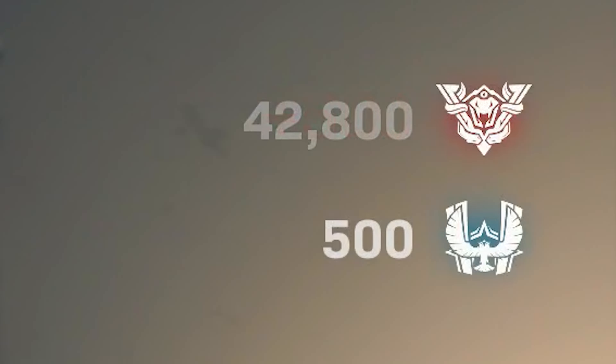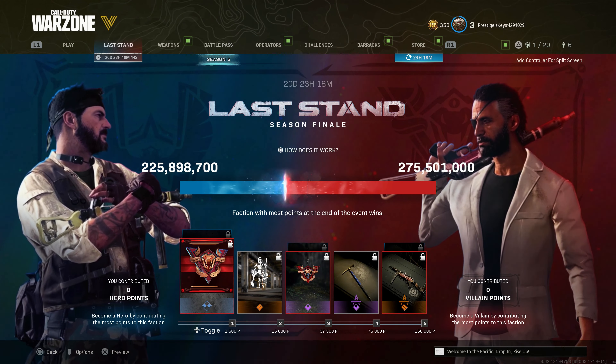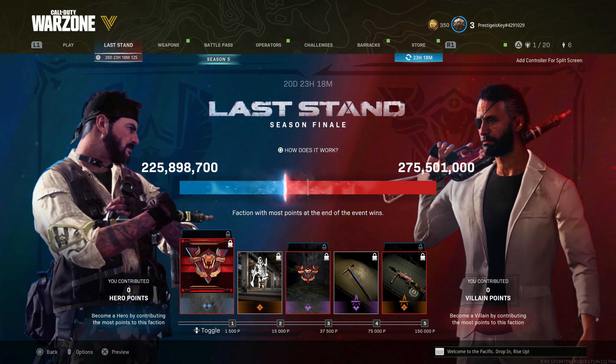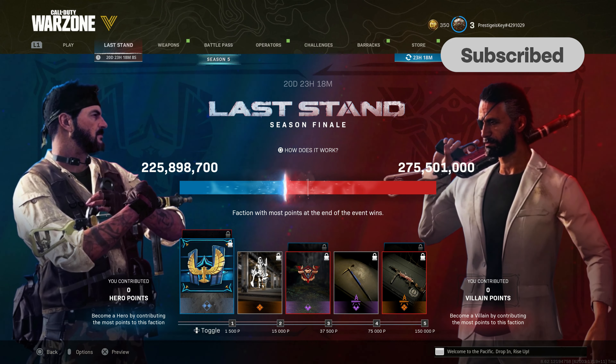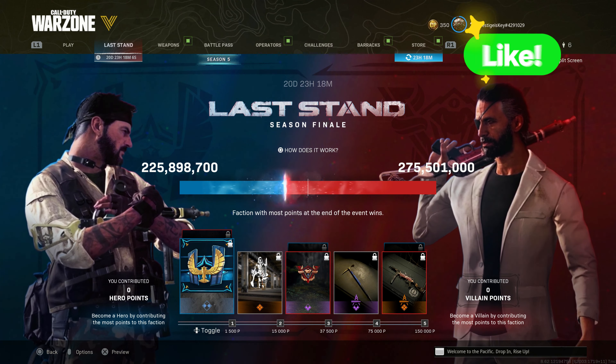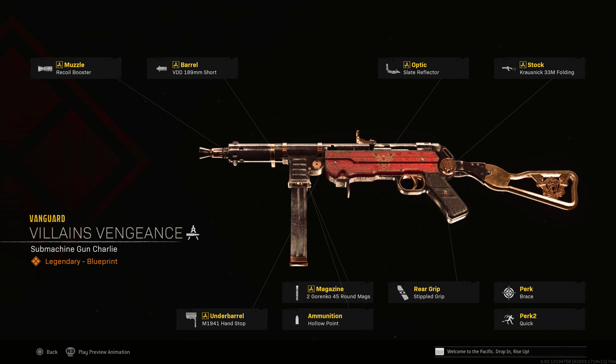For those of you that weren't around when season five dropped yesterday, there's a brand new event in Warzone called Last Stand. This event allows you to play either for the heroes or the villains, giving you points throughout the matches that you play. And once you earn 150,000 points, you'll unlock a brand new weapon blueprint for the MP40. In total, you're going to need 300,000 points for both sides, the heroes and the villains.